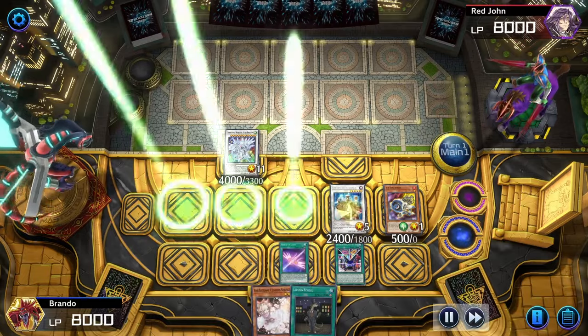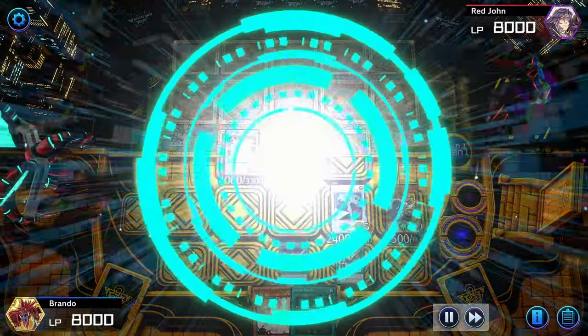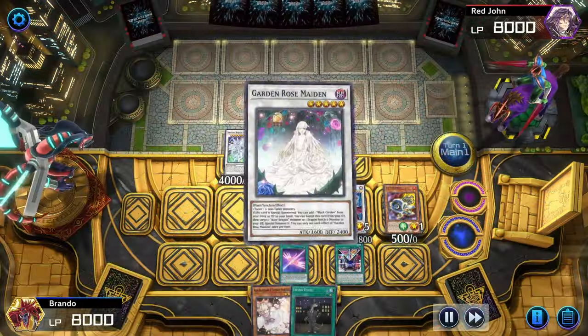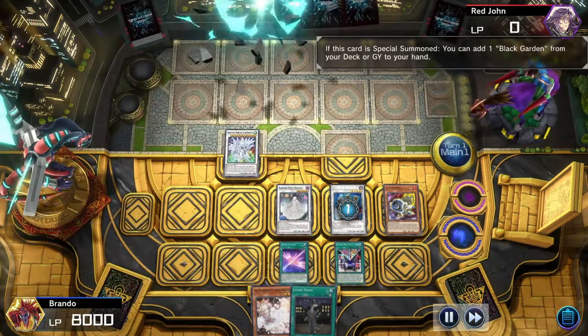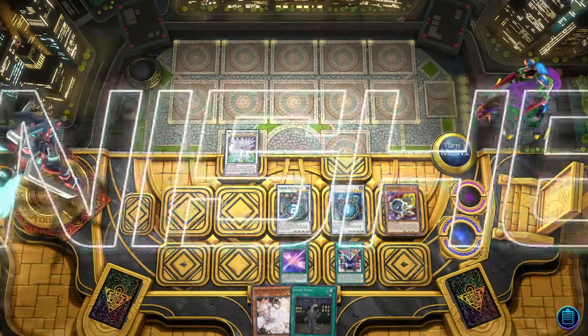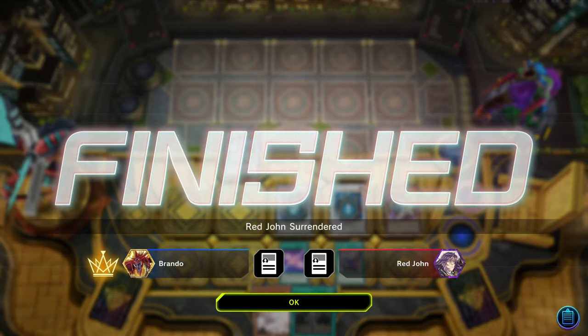I wanted to plus off of TG Hyper Librarian as much as possible, so we go into the Garden Rose Maiden — I need to play this card sooner or later anyway. It was a good pick to get the Garden, Black Garden, plus Jet Synchron into rotation. We would have been able to combo off so much more, but our opponent chooses to surrender.